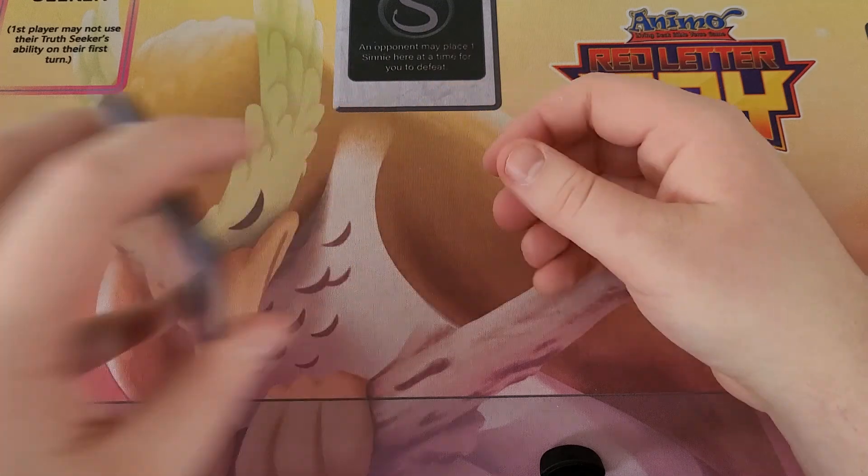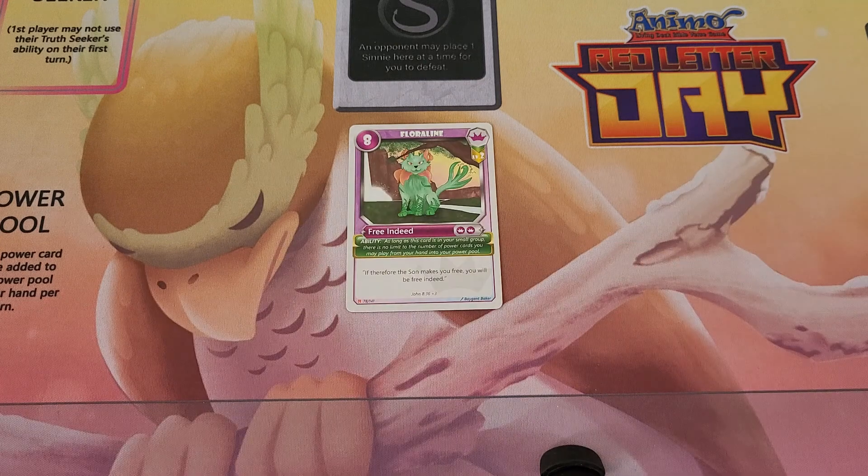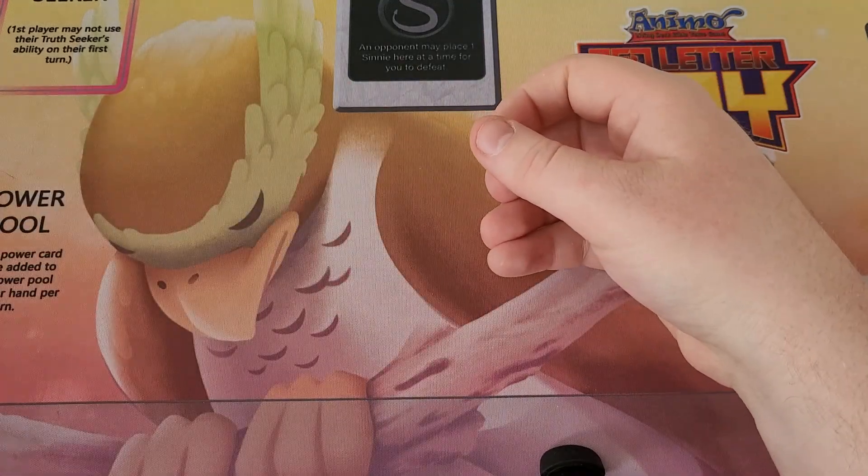Now, moving on to our Universal Anemo, we have Floraline. Floraline could have been grouped in with the Holy Spirit because it does grow from Floraline Level 1, but there's also a Universal Floraline Level 1. Floraline Level 2 has an ability that says as long as this card's in your small group, there's no limit to the number of Power Cards you may play from your hand into your Power Pool. This ability is really strong - it basically reminds me of Blastoise from the very first Pokemon set. You just play all the Power Cards. You have a handful of Power Cards, all the Power Cards are going down, you don't need to play any more Power Cards the rest of the game. Floraline Level 2 is very good.